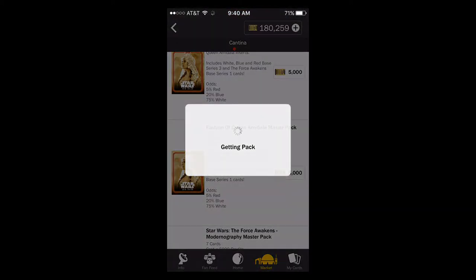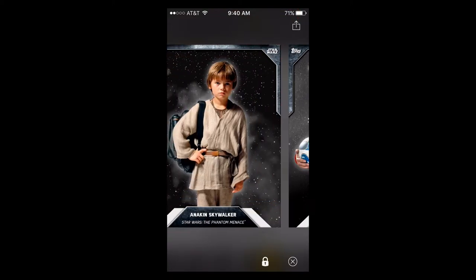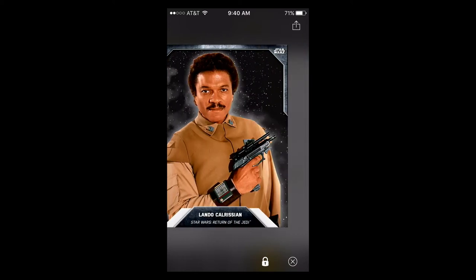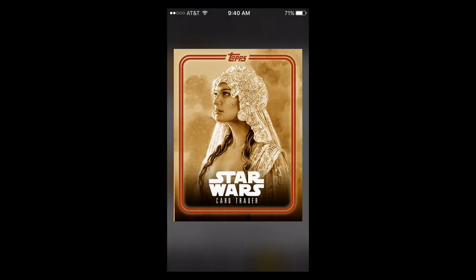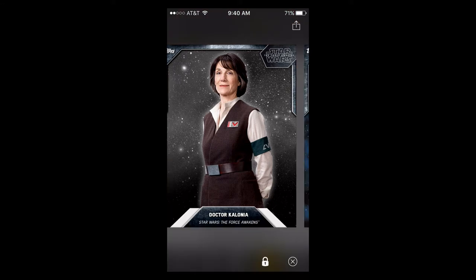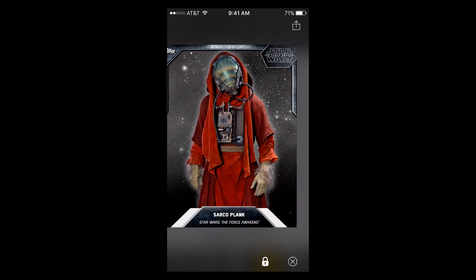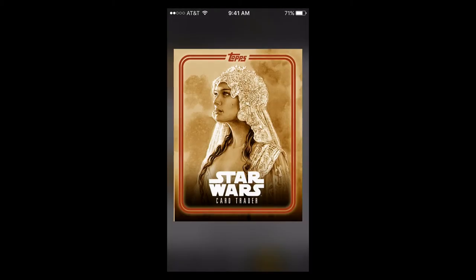I need to slow down on these because it kind of blurs the screen, so we'll just read the characters. We got kid Anakin white, Snap Wexley white, Kit Fisto white, Nien Nunb white, and Lando white. So garbage so far, a bunch of whites — that's great. Doctor white, blue Mace white, Jocasta blue, Qui-Gon white, Circle Plank. So 20k and nothing so far.